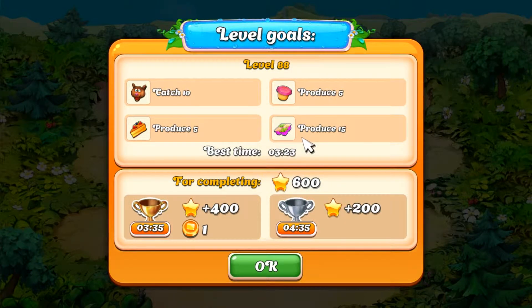What's up folks? Game and Josh here. We're in level 88 of Farm Frenzy Hurricane Season. We need to catch 10 bears, 5 cupcakes, 5 cheesecakes, and 15 yogurt. Let's get started.